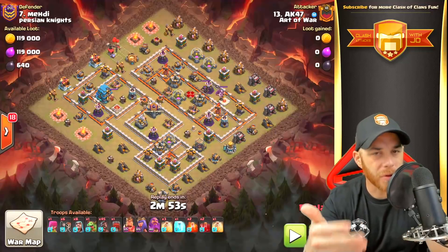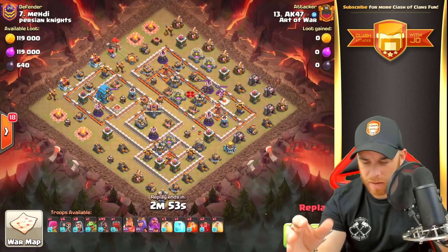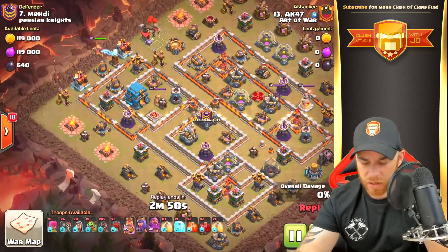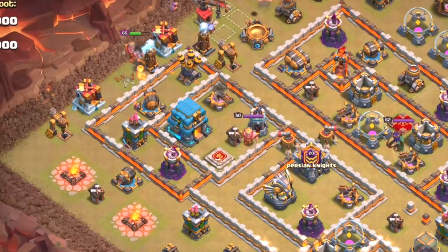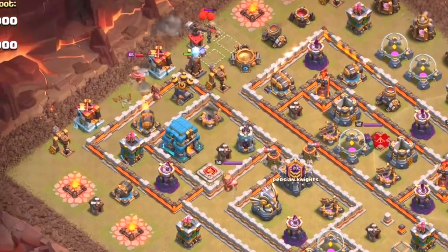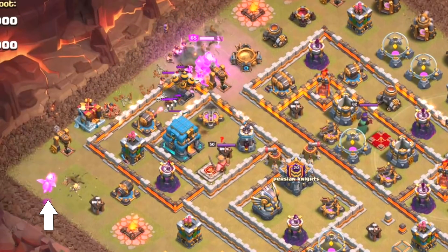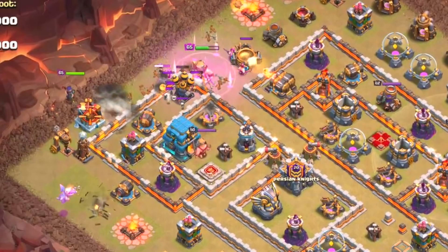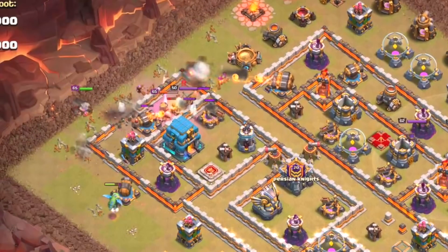In this final attack, there are minor issues with clan castle troops, but the targets are exactly the same — Town Hall and Barbarian King, located in the same position. The Barbarian King is dropped and a hog rider assists him. A wizard is dropped on the siege machine workshop, a hog rider sneaks in to take out a hidden tesla, and a baby dragon is dropped on an army camp to funnel into the base. A giant bomb is revealed and another hidden tesla identified.